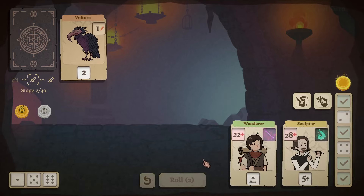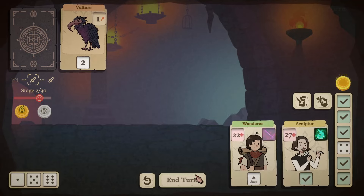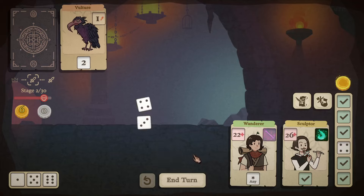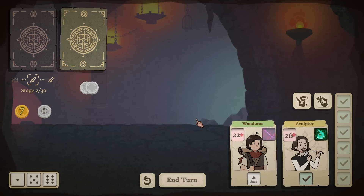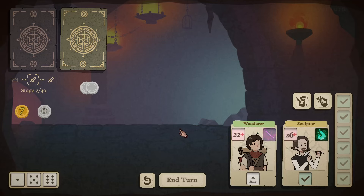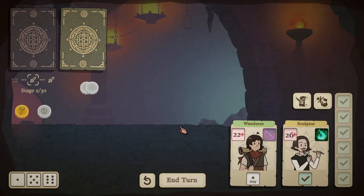I'm still convinced there's a world where you can make the Wanderer work really well, specifically with items that activate whenever you use an ability and heal your hero. Anyway, I need to explain the game. If you haven't seen it yet, there's a playlist with all my runs — the very first video goes more in depth as we explore the game together, since at that point I was playing the demo.